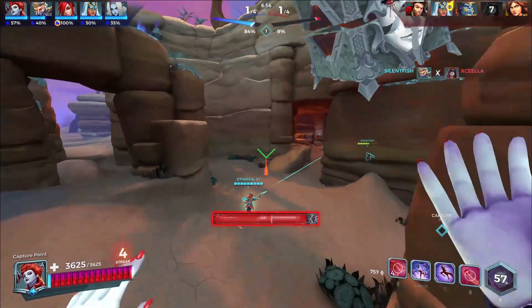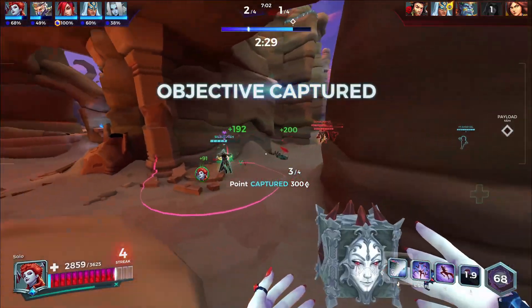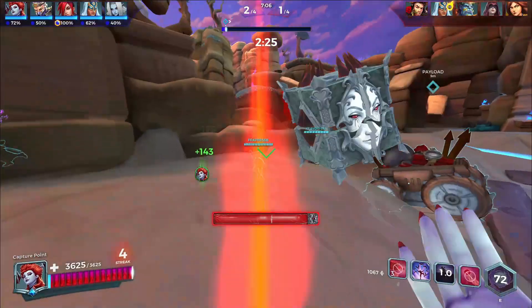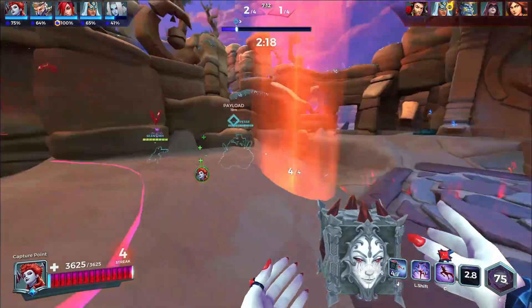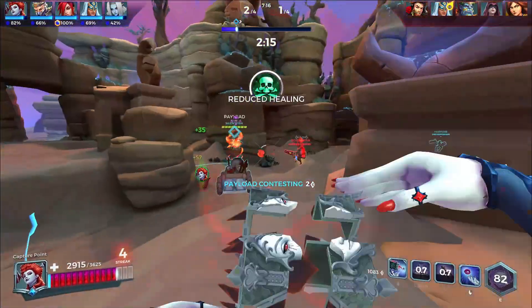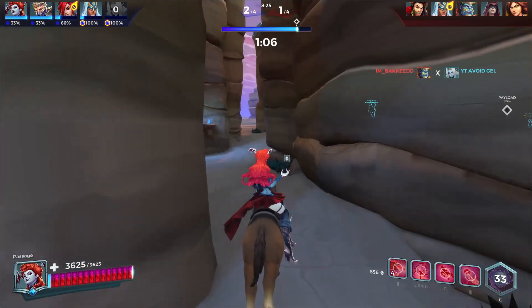Lilith is very mobile, has very high healing, and is impressive with how much damage and healing she can put out. Just trying to peel here, keeping the Hex active, reapplying it, then moving over to the point — as you can see, we have a lot of point control.